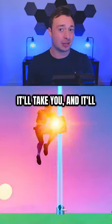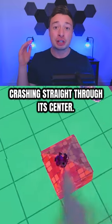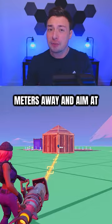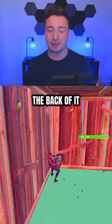115 meters is the first — it'll take you crashing down right in front of somebody's box. 110 meters and you'll be crashing straight through its center. And if you get 30 meters away and aim at the bottom corner of somebody's box, you'll slide straight in the back of it.